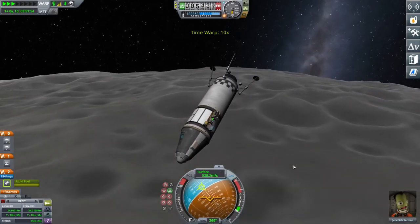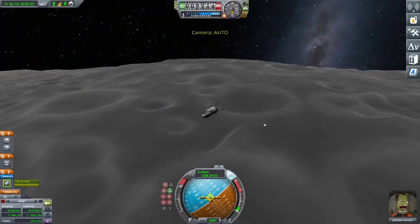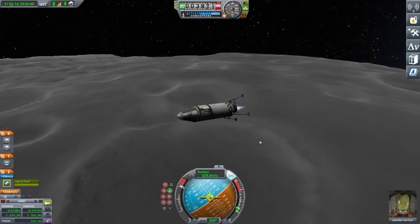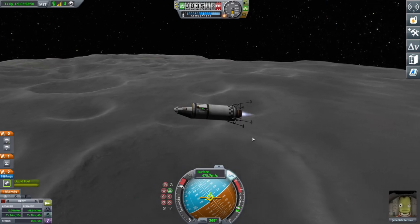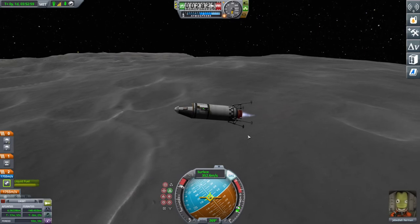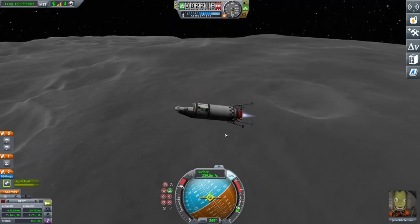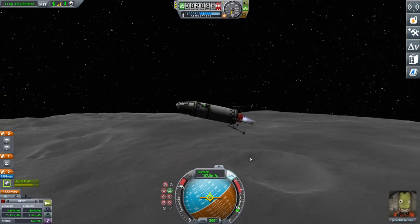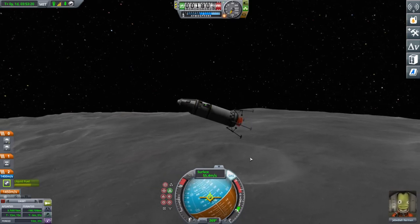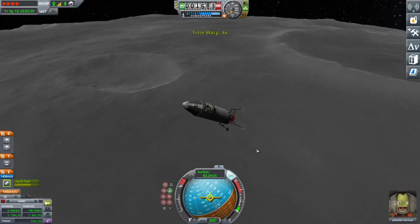I've sped this up. All you need to do when you're ready is point retrograde and go full throttle — try to burn off all of that horizontal speed. I'm getting quite close to the surface because I know what this rocket can do. You can see I'm pulling myself in here, burning off all of that horizontal velocity, and eventually the rocket starts to tip upwards as we get closer to the surface.